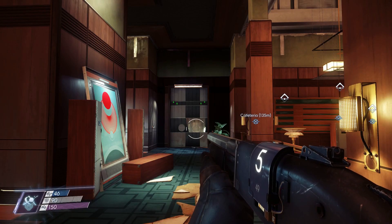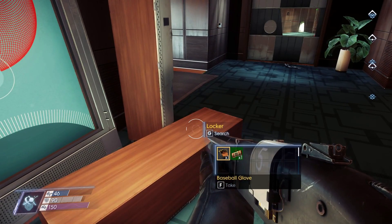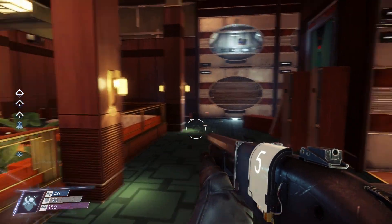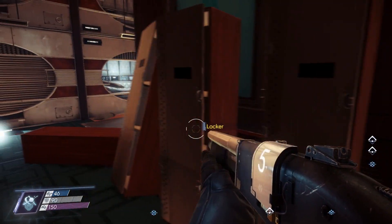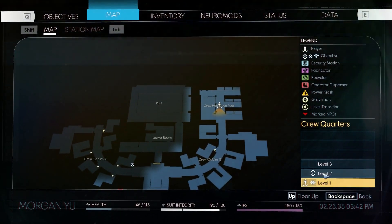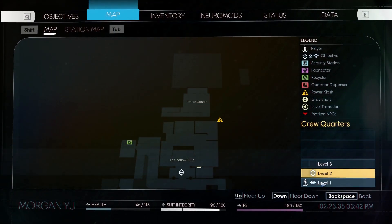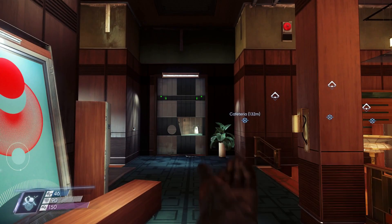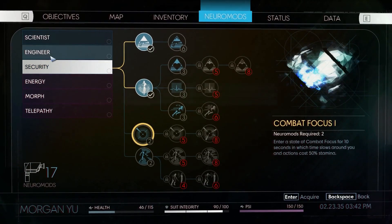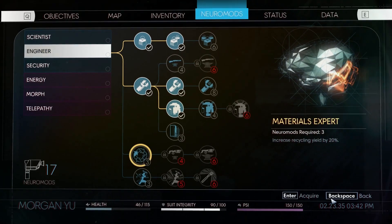Hey folks, this is Decoherent, and welcome back to Prey! So when last we left, I'd been complaining about how I have to go all the way back to the previous zone to get to the Recycler and stuff like that, and that's just totally wrong. There's actually one right over here — we just go right over to the main staircase and then up a level. Ta-da! I also need to pick up the Neuromod to increase recycling, so I get more stuff.